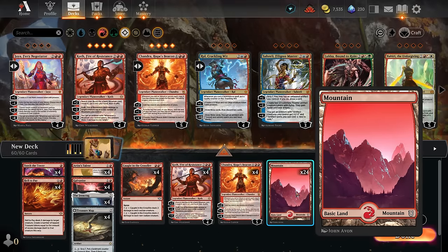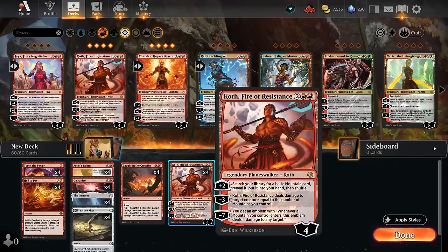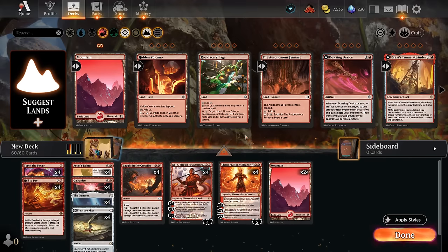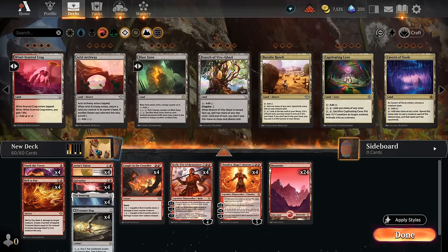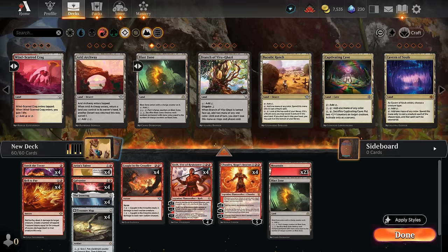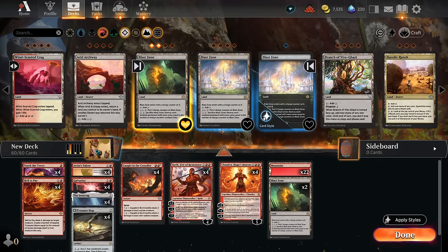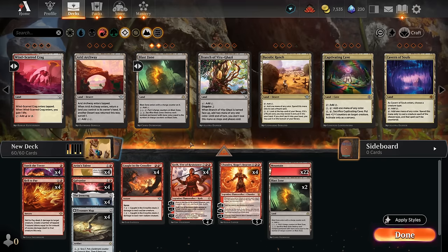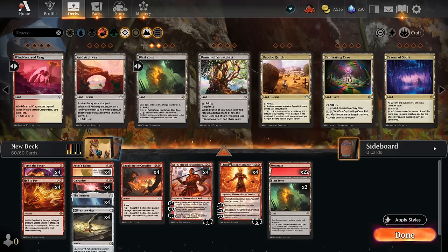The mana base still needs fine tuning — we want lots of mountains for Koth so we deal more damage with the minus-3 and have enough mountains to search up with the plus-2. Filtering for lands reveals Blast Zone, which can deal with opposing artifacts and enchantments we've neglected so far. We'll add at least 2 copies of Blast Zone. That gives us a 60-card deck, though it isn't complete yet until we add a few personal touches.